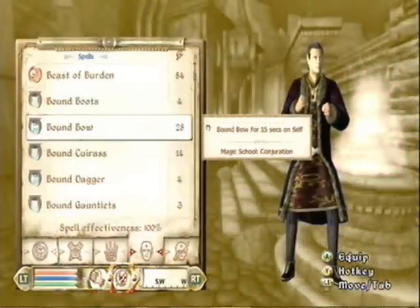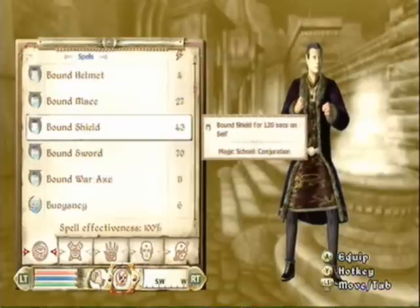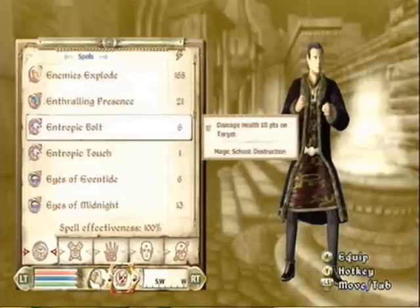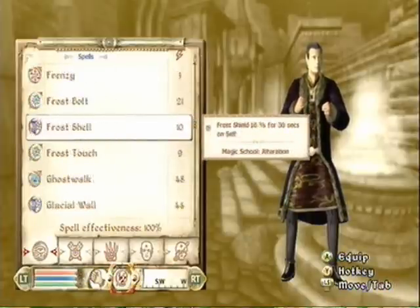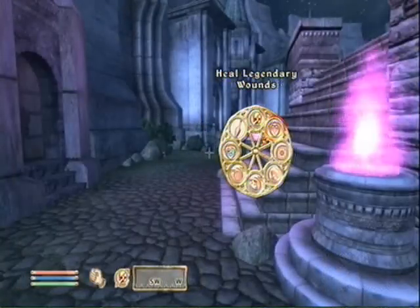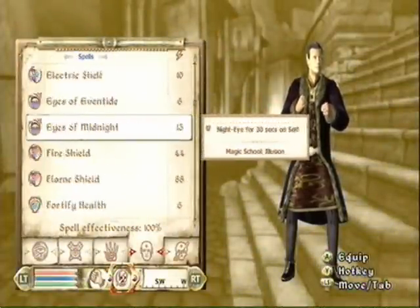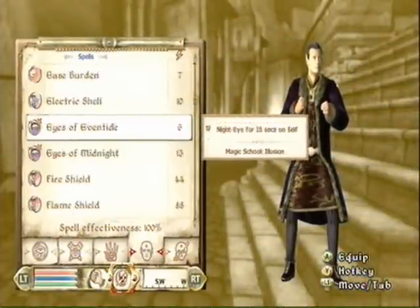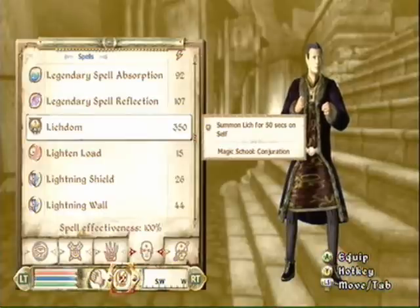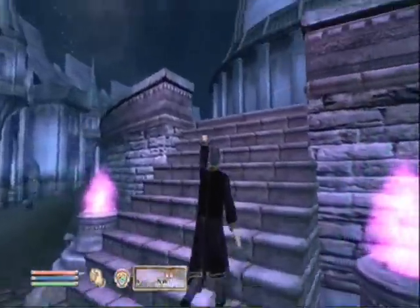I'm gonna take this opportunity to set all the spells that I want. Yes, I have purchased every spell in the game. I know it's completely pointless, but it's only used to satisfy my immense ego. I think I have all the spells I want — no I don't! Where's my armor spell? I want it on me. Actually, I want a summon spell — Lichdom! Yes! That's a nice spell right there. And I have Fortify Speed, so I can go really fast!